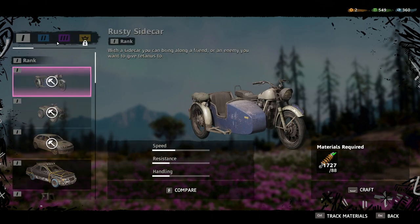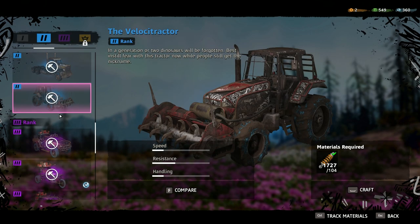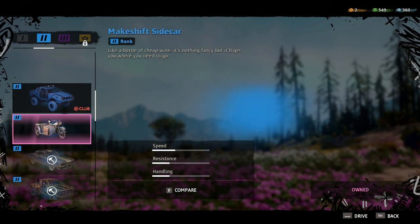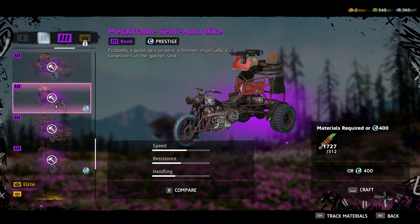Let's spawn a vehicle real quick, it'll make this process way quicker. Oh that's right, I could get tier three vehicles now. I forgot this thing is awesome — why didn't I ever see this before? The Velocitractor! Well played. 'In a generation or two, dinosaurs will be forgotten — best instill fear with this tractor now while people still get the nickname.' That's amazing. Let's get a tier three vehicle — we got the metal frame semi-automatic bike. Probably a good idea to wear a helmet, especially if someone's in the gunner seat.